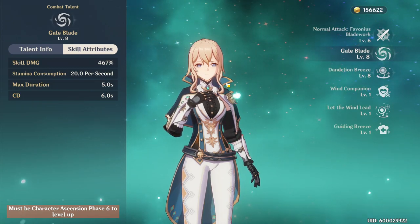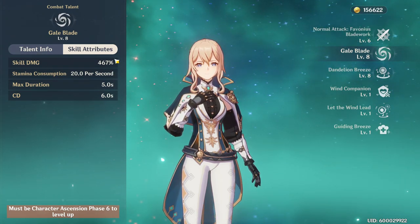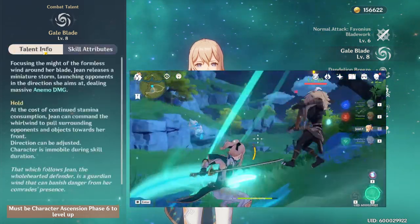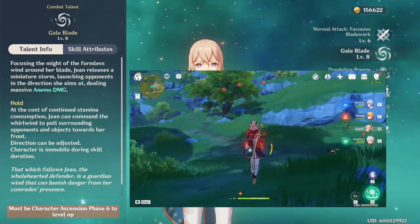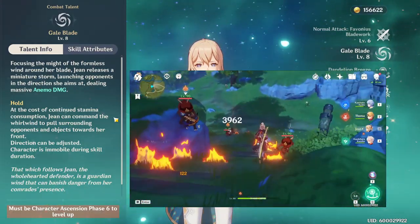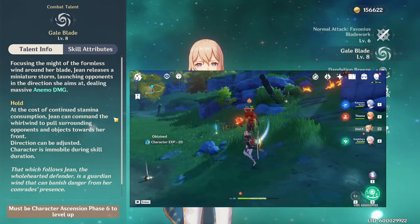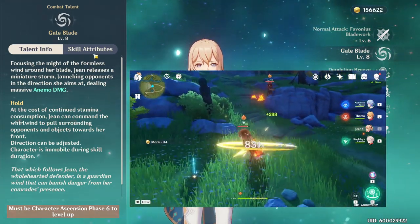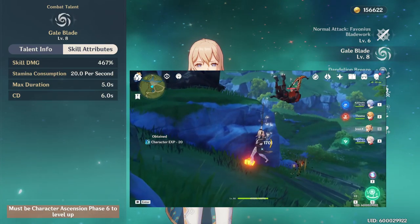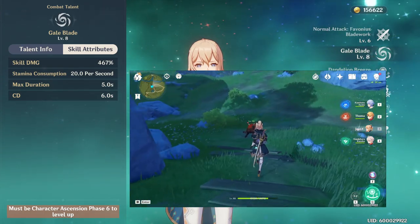She also has an E skill which is fantastic, namely for its very short cooldown while dishing out really strong damage. 467% skill damage is no joke. You can hold it to suck in enemies and launch them in whatever direction you choose. You can even make enemies take fall damage by launching them into the air if they're light enough, which is a fun skill-ceiling aspect to Jean.